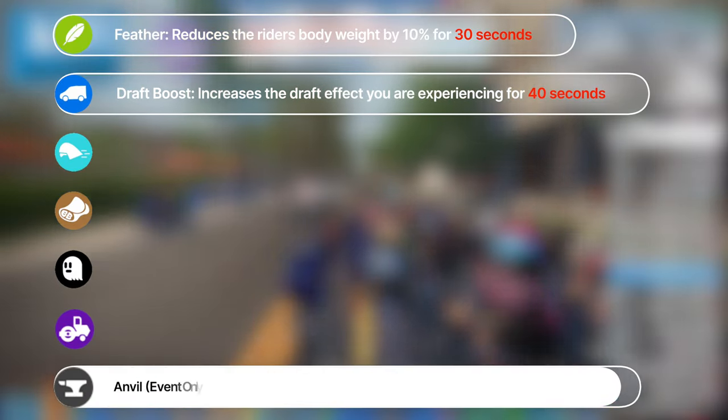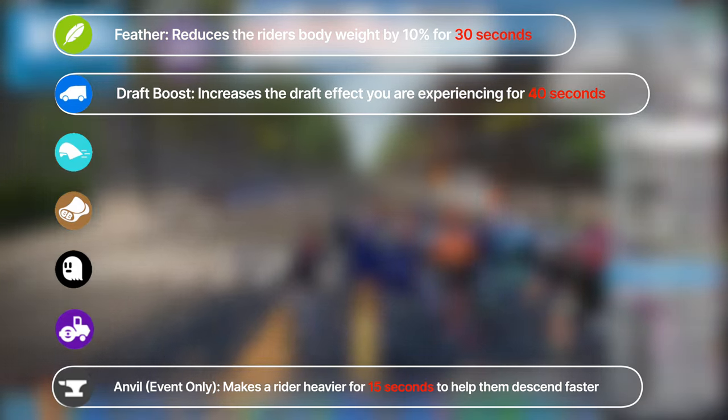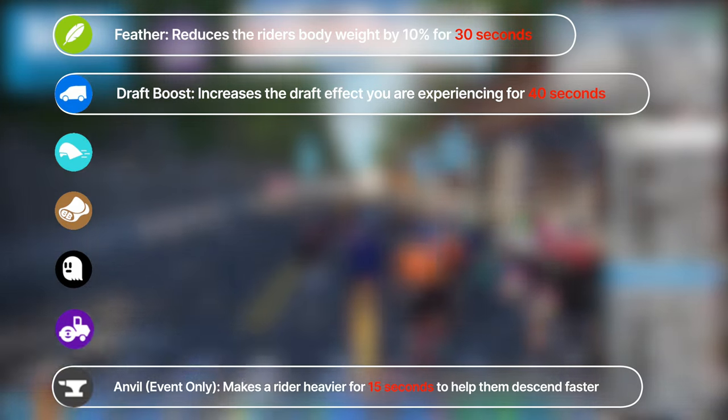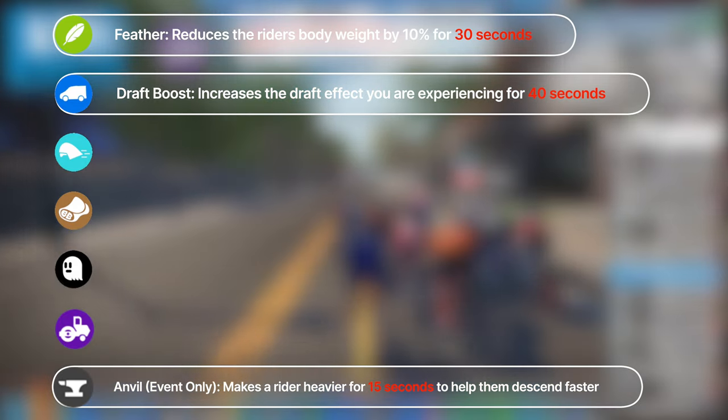And the anvil power-up, which does the exact opposite — this one adds weight to make you descend faster — has its time reduced to 15 seconds, and the amount of weight addition has been changed to be a percentage of rider weight instead of a fixed weight.